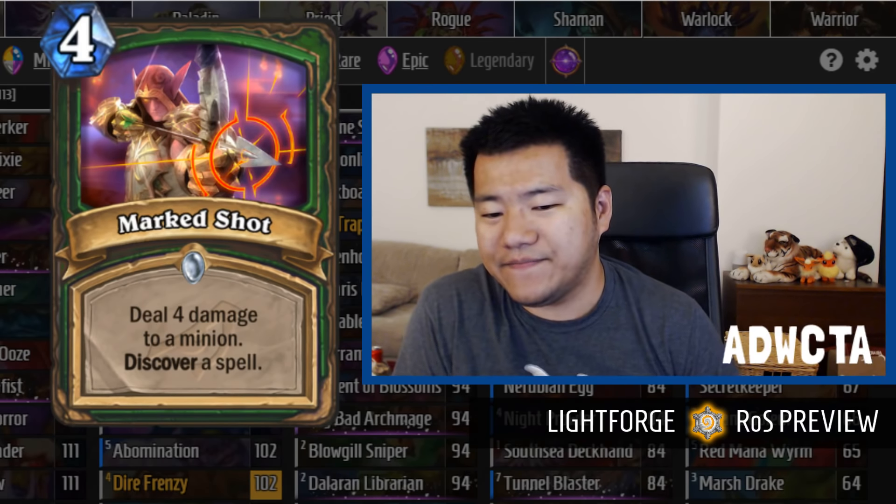On the legendary side, you have Oblivitron: six mana 3/4, Deathrattle — summon a mech from your hand and trigger its Deathrattle. Just terrible. Then you have Vereesa Windrunner: seven mana 5/6 Battlecry — equip Thori'dal, the Stars' Fury. Thori'dal is a 2/3 weapon where every time you attack, you get plus two spell damage. It's a 121 rating — mostly decent tempo, but it's not out until turn seven, and the weapon adds spell damage but Hunters don't have a lot of cards that take advantage of that.